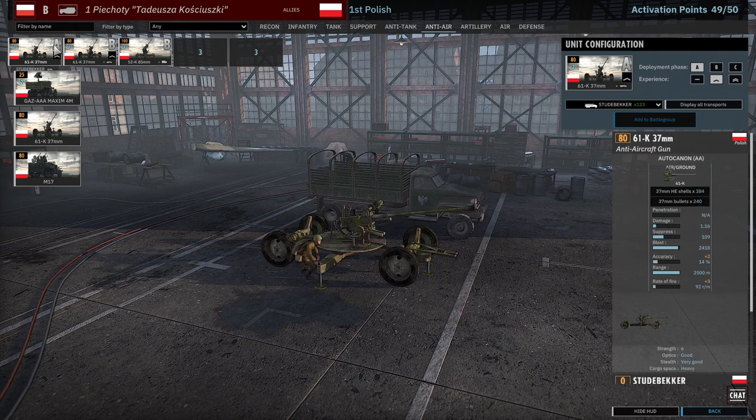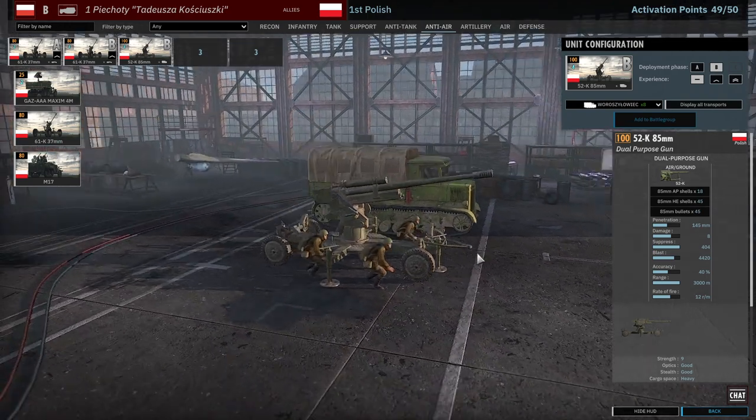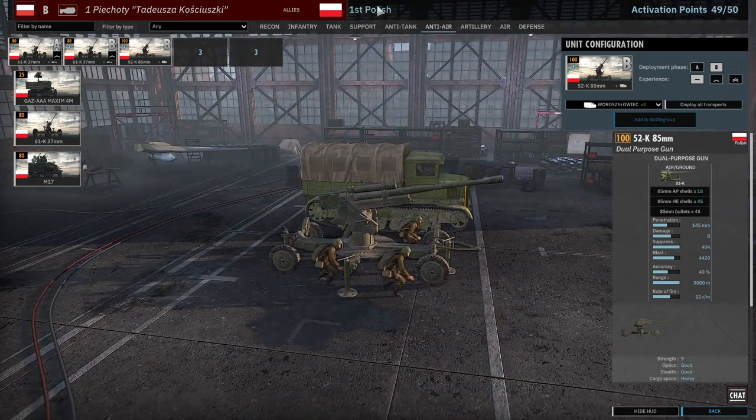AA tab — lots of 37 mils here. And then a card of 85 mils just in case I run into anything really heavy that I can't beat otherwise. This is really your strongest form of AT on the ground.